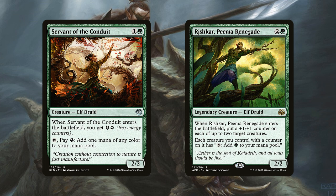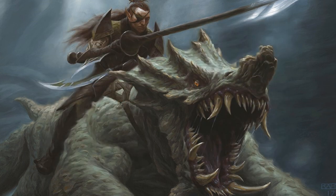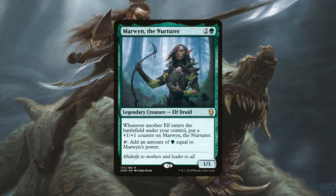These are just more early game ramp, and Rishkar can actually make your other creatures a little bit bigger, so there's a bonus in that as well. Our next bit of mana ramping comes in the form of Marwyn the Nurturer, a 1/1 legendary elf for 2 generic and 1 green mana. When another elf enters the battlefield under your control, put a +1/+1 counter on her, and you can tap her to add green mana equal to her power to your mana pool. This legendary elf doubles as both mana ramp and a progressively growing creature.